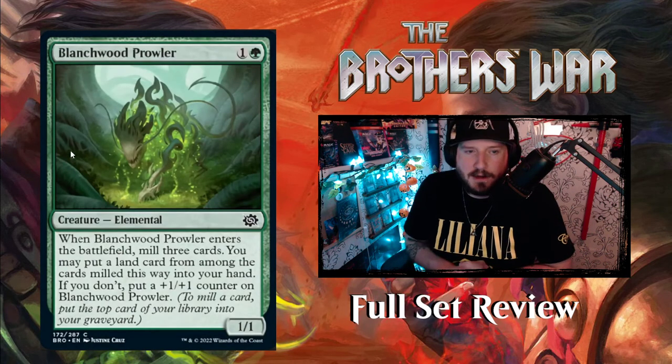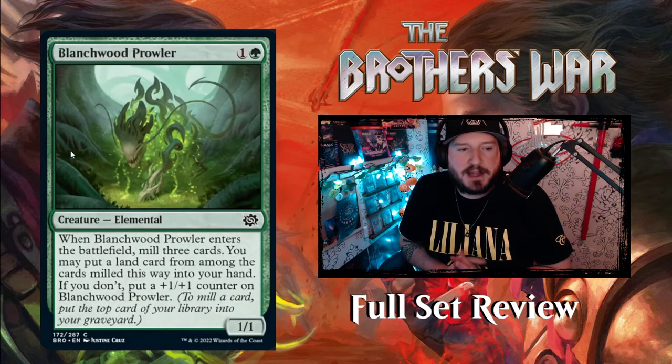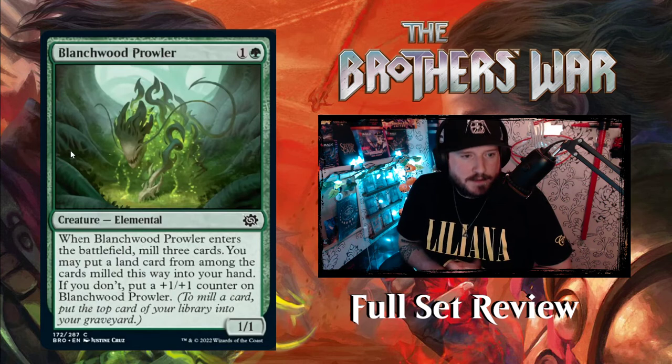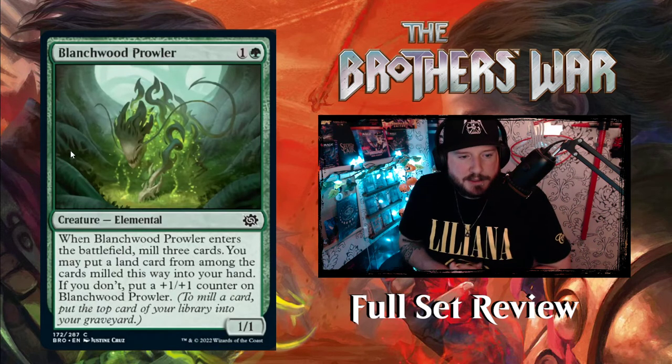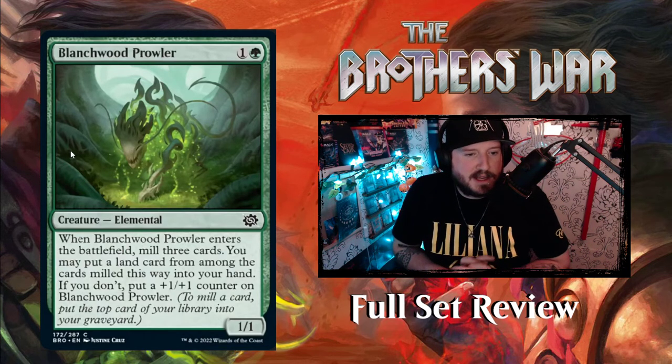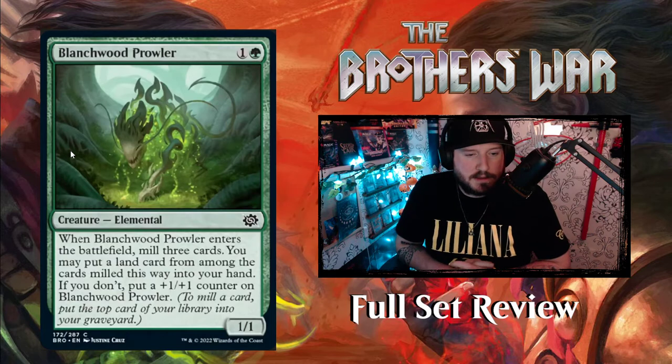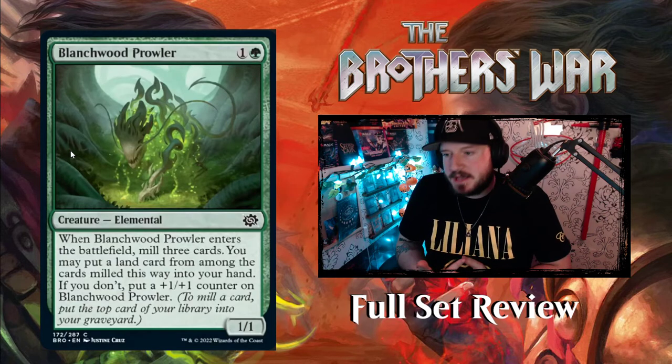Blanchwood Prowler — 1 and a green for a 1-1 elemental creature. This is the self-mill card for green. When Blanchwood Prowler enters the battlefield, mill three cards. You may put a land card from among them into your hand. If you don't, put a +1/+1 counter on Blanchwood Prowler. That's pretty good.